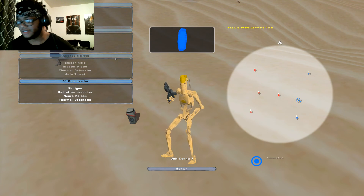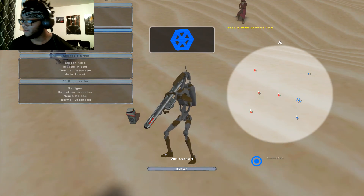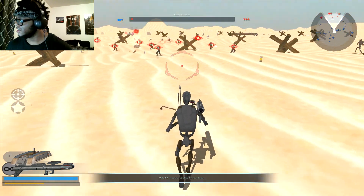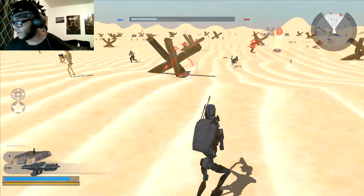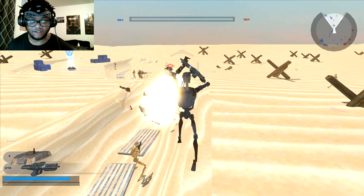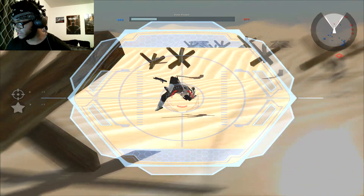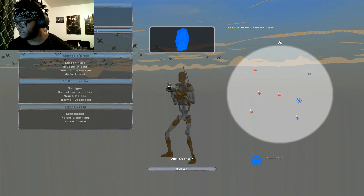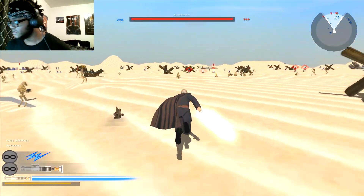There are only four unit types for each side. I got rid of the Droideka, jump trooper, and engineers. But I added the blaster rifle to the heavy trooper and gave them det packs and mines, for both sides. I can play as Count Dooku because that's the hero I want, and I feel like Count Dooku is not really in enough mods.